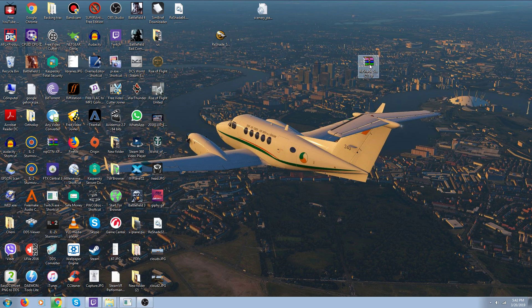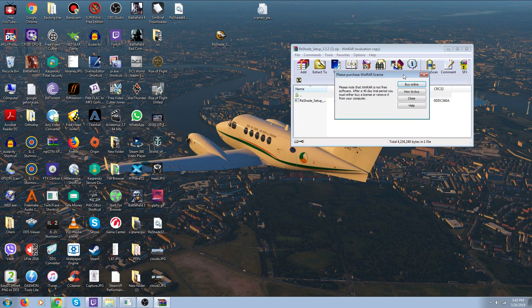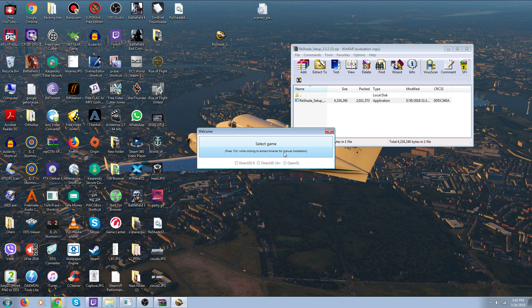Here's version 3.3.2 and here's version 4.2.1. We'll start with 3.3.2 — you open it, you get this ReShade Setup window. I run it and then I get this thing with these three dots. You can't click on them, they don't do anything. It says 'press control while clicking to extract binary,' so I hold down left control and click repeatedly — it doesn't do anything. Then I put my mouse over this and it says 'Select Game.'